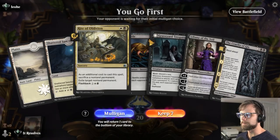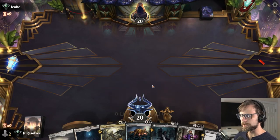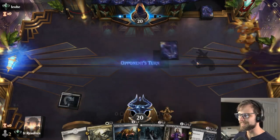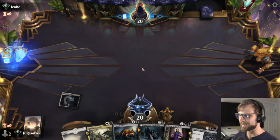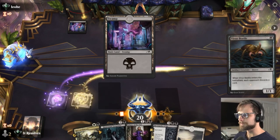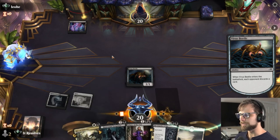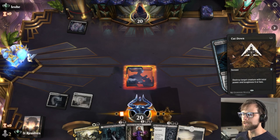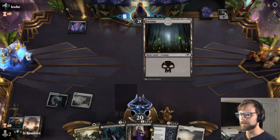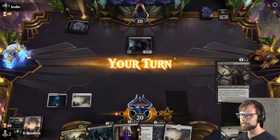Here we are for game number one. We've got a relatively decent start — that turn two Virus Beetle is quite nice. Some very solid turn threes no matter what land we draw, so hopefully we can draw some lands. Looks like the opponent is on black. Easy start for us — we just drop the Virus Beetle and hope they don't kill it. If we can keep it around and use Rite of Oblivion to get rid of a threat on their side that'd be nice, but they do have a Cut Down. Regardless, they're still going to have to discard a card, which looks like a land. Probably just straight mono black, potentially zombies maybe.